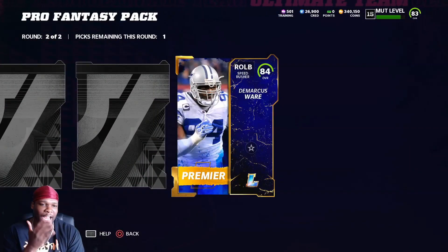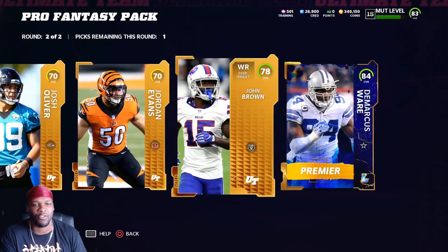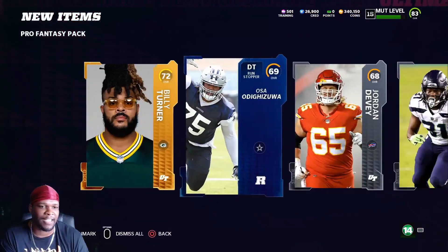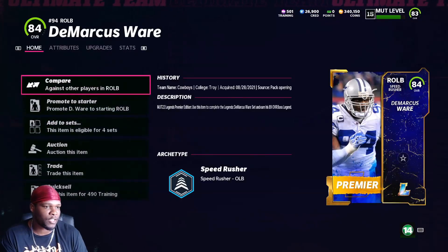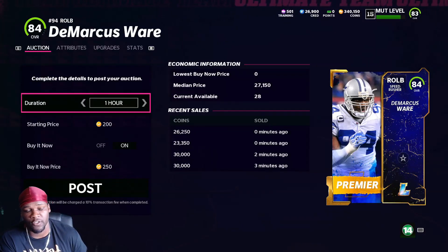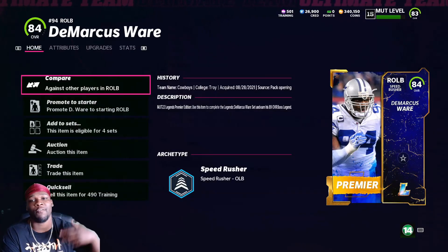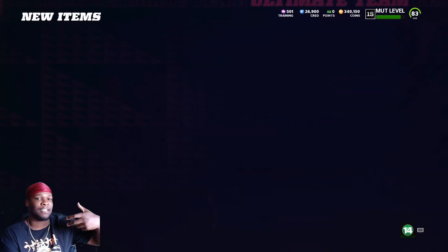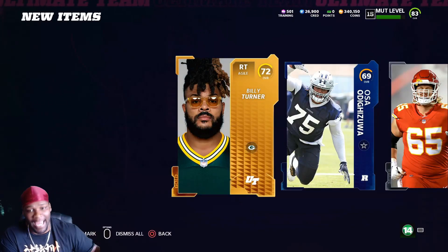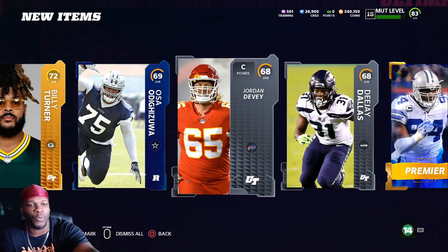We got a legend overall — a legend card, 84 overall DeMarcus Ware — and that is a solid pull. If I didn't pull this elite there probably would be no profit in this one. This DeMarcus Ware is probably gonna sell for like 20k, even up towards 30k. Let's say he sells at 30k — we get back 27k. This pack cost us 14k, we take that back, we profited 13k. That's how you can make coins — I'm not saying this is going to happen every single time, but this is how you can consistently make coins. You also get all these other cards for the set.